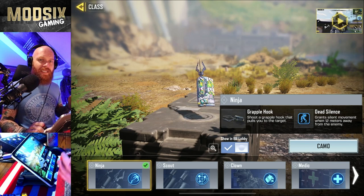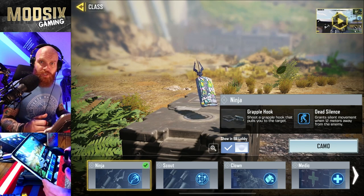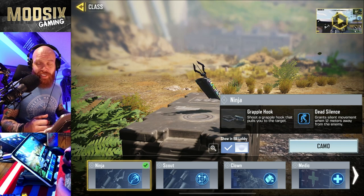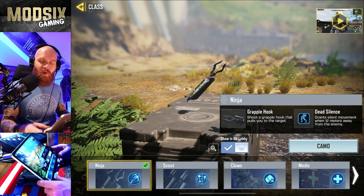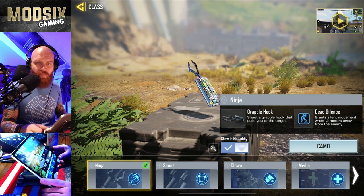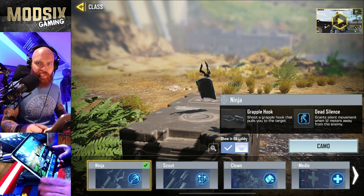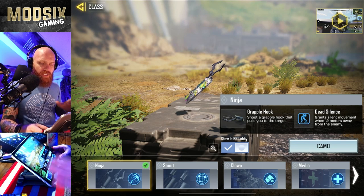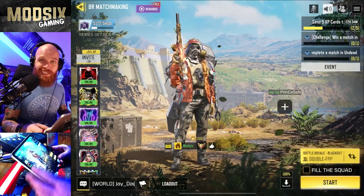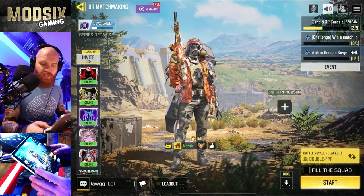Ninja lets you get close to the enemy and maintain the element of surprise. In Battle Royale, the element of surprise is everything. If you can start shooting them before they ever see you and they don't have good cover close, they're dead every single time. Ninja allows that more often than not. The grappling hook is convenient for flanking quickly, changing elevation, hopping up on a roof and surprising someone from an angle they're not expecting. Ninja is all about the element of surprise, and that's a super key aspect of Battle Royale. Let's look at a couple of in-game examples to show you why this is the best loadout.